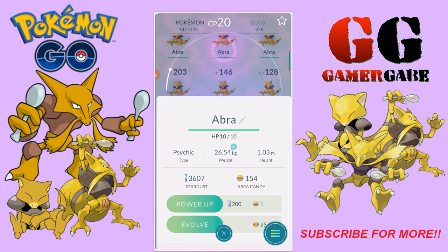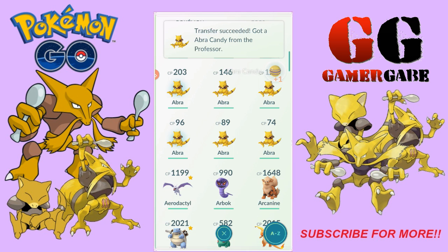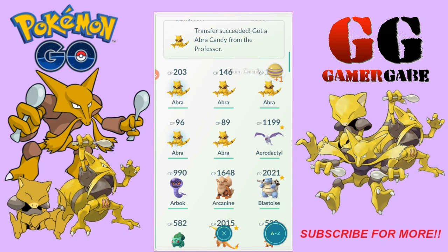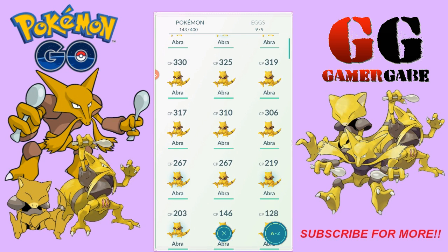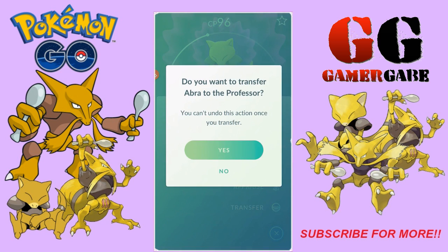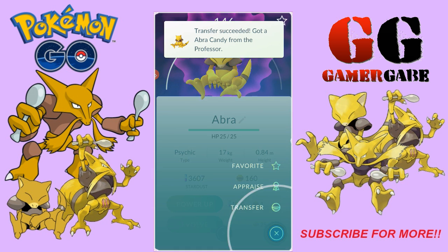I'm gonna go ahead and start by just getting rid of the low level ones. Even if the appraisal is good, they're too far away — it will take a lot of candy. We're just gonna transfer all the little weak ones. I think 300 CP and up we'll keep, and we'll pick a good one so we can get our high level Alakazam. And by level I mean IV level, not really CP.